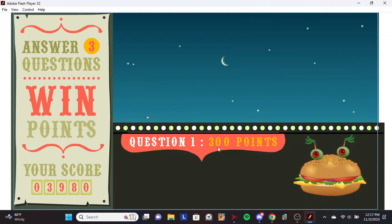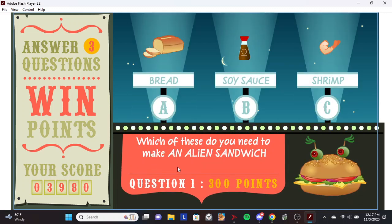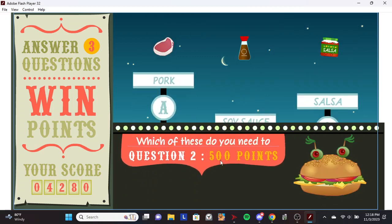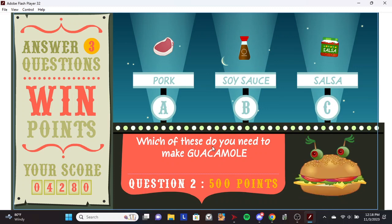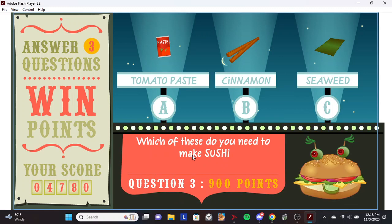Hey, step right up for a chance to win bonus points! Which of these do you need to make an alien sandwich? Bread. You got it! Which of these do you need to make guacamole? Soy sauce. You got it! Which of these do you need to make sushi? You got it!